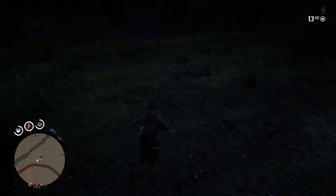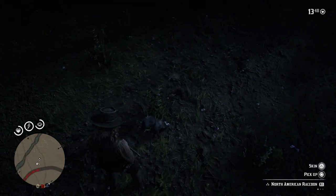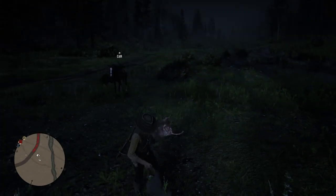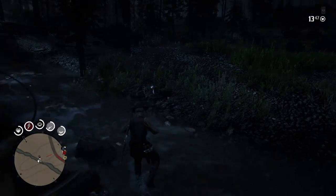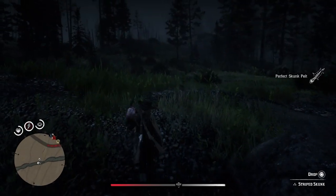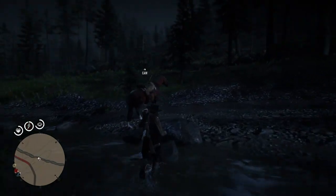We've got our first perfect condition animal - it's a North American raccoon. I'm not going to show you every single animal because it'll probably just be too much. I'm going to pick up the raccoon and stick it on the horse as our first stowed animal. We've got ourselves a skunk now - I think this is a perfect condition skunk as well. It is! A $2.50 carcass. So now we have $5 in carcasses on the horse with two perfect condition carcasses.